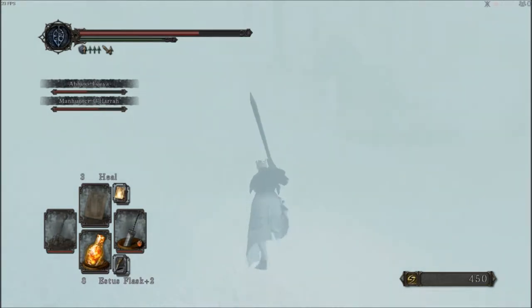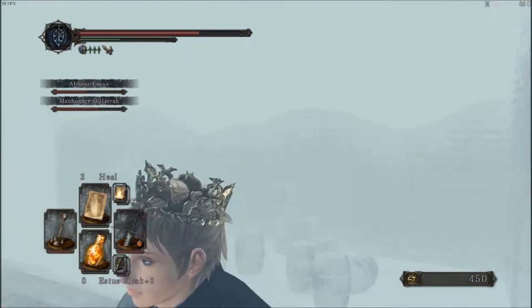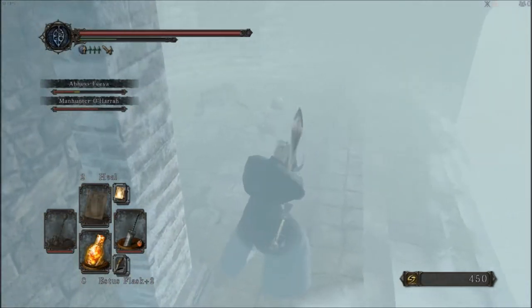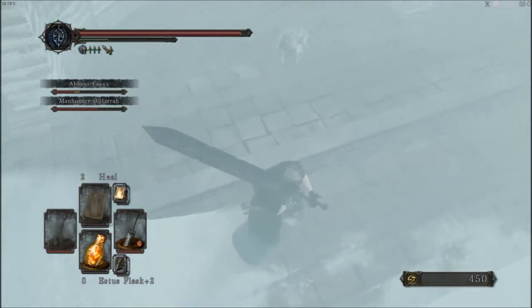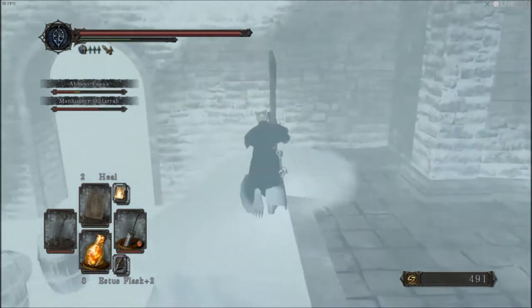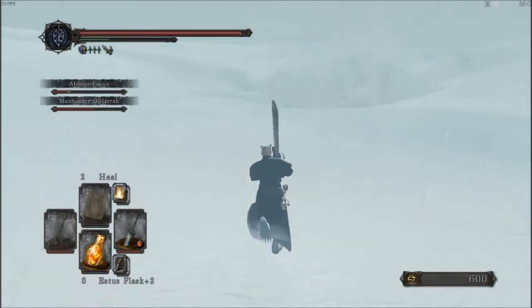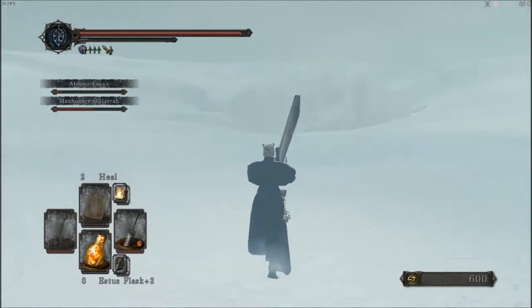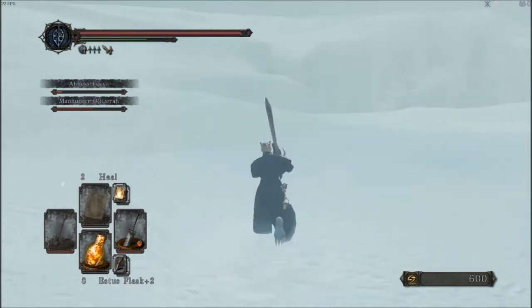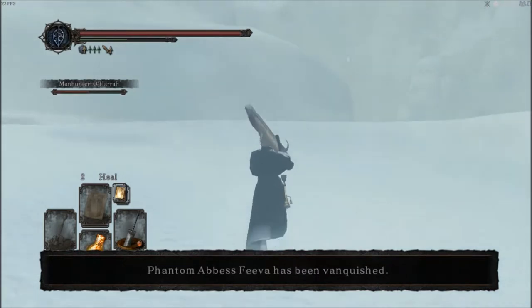The rampart golem will actually get jammed against one of the barrels because of his AI — he'll just walk against the barrel even when aggro'd and won't think to break it. That said, one of your NPCs might aggro him out of there. Hopefully you'll be able to get to the pit down there before another storm period starts.